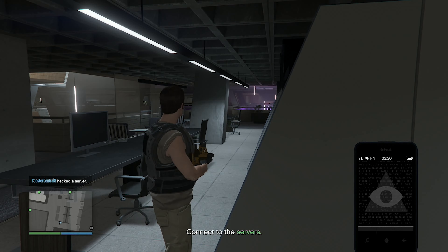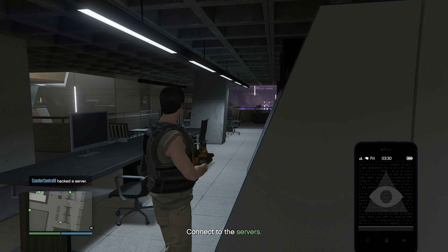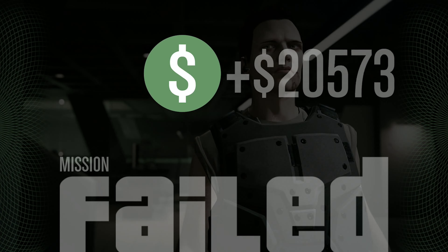We made it to the server rooms. Hacked the first server, moving on to the second. Hacked server number two — and the alarms are going off. There are a lot of enemies. Hacking into the third server with one more to go. A robot got me from long range with spray and pray — but I respawned and hacked the fourth server.